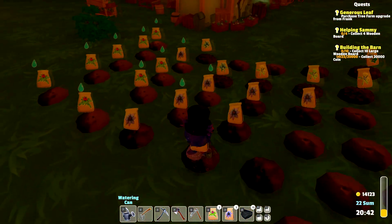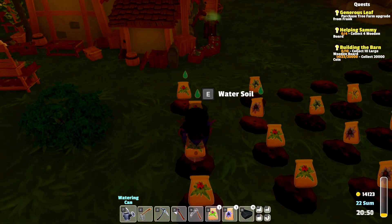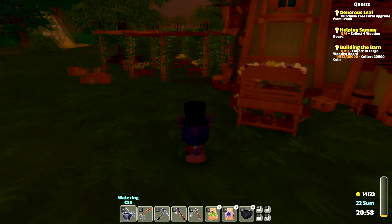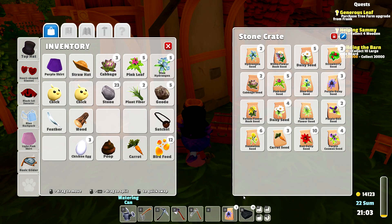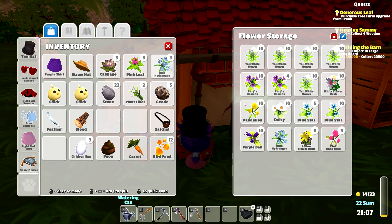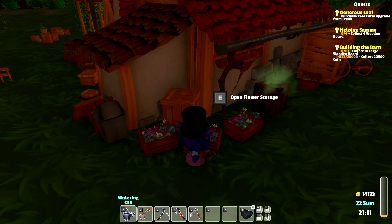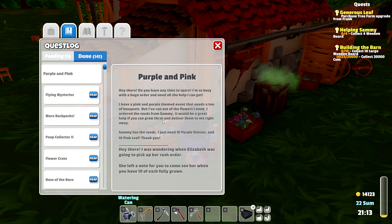We still have five of these seeds to combine with the ones we already have. It's going to be interesting if we have enough energy to water everything — we got it though. We managed to make good use of our energy. Let's sort through inventory — we have a little bit of different seeds and lots of flowers. We need 10 purple daisies and 10 pink leaf for Elizabeth's quest. It's strange we don't have an actual quest entry for it, but we have to remember ourselves.